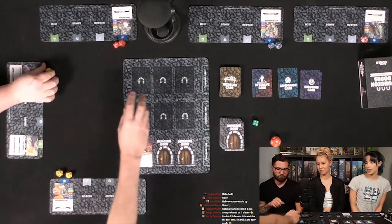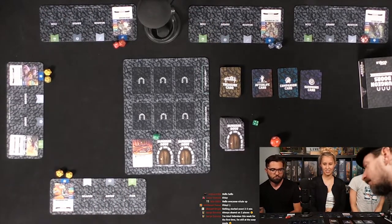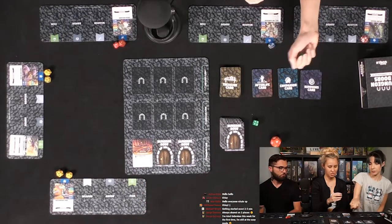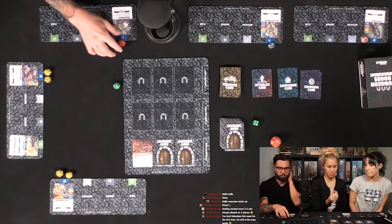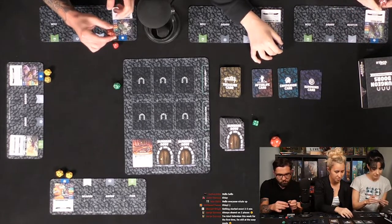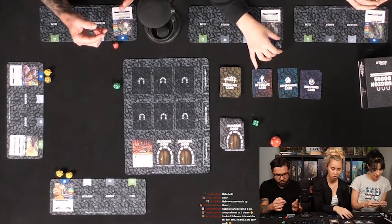Eight. Seven. I think I get an 11. Yeah, you get an 11. Three health. Minus three on your die. And a two. So we all lost three health. Ouch. I think everyone should use that green dice. Told you not to go through any of those doors.